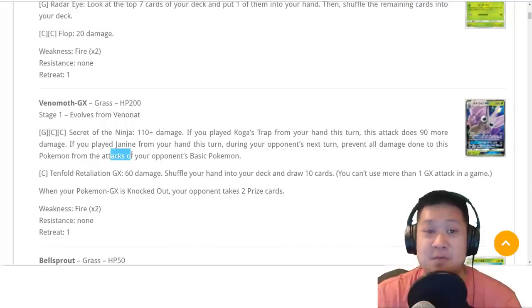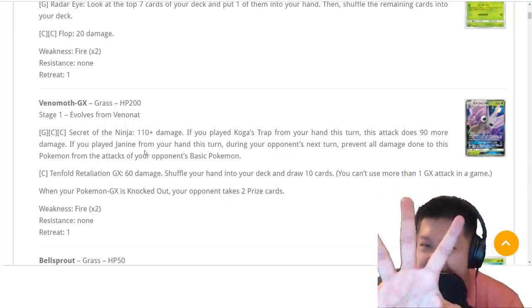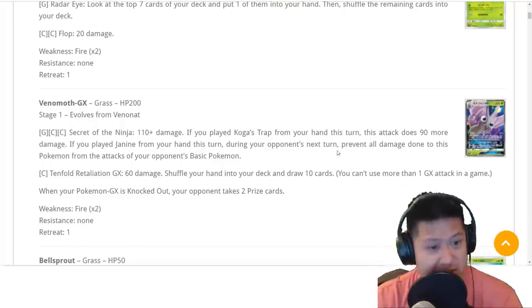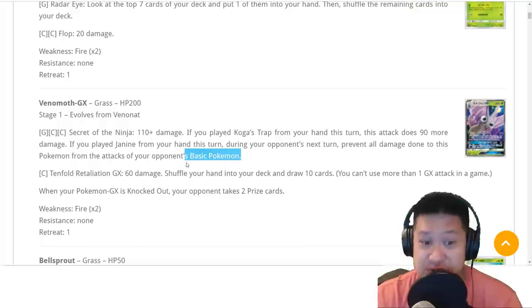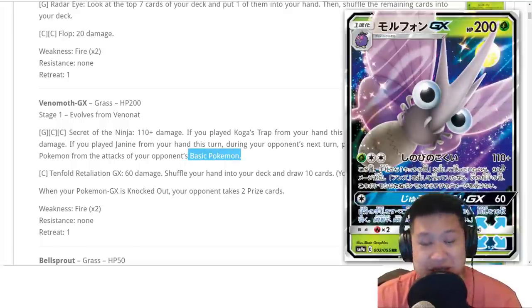Number two, you can play Janine. Janine is a draw supporter — you look at the next four cards, pick two that you like, and the other two go back to the deck. Then you prevent all damage done to this card by tag-team GX Pokemon. Every basic GX Pokemon counts, so if they're using a tag-team, they can't hurt your Venomoth.